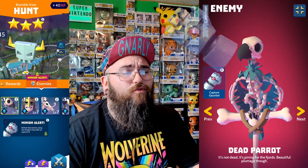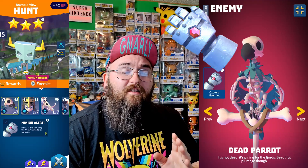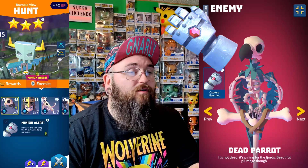So, Dead Parrot — it's not dead, it's pining for the Fjordge. Beautiful plumage though. The Dead Parrot can be found in the Bramble View Hunt. You do need the Knight's Gauntlet for this dead bird, and if you capture it, you start at level 5. Capturing a duplicate will give you 10 Unbred.